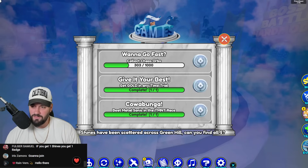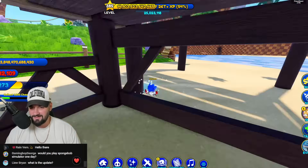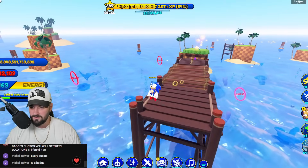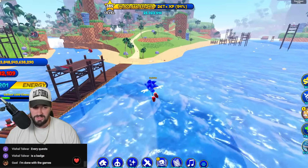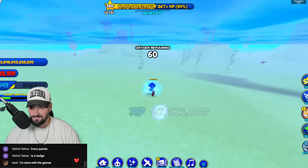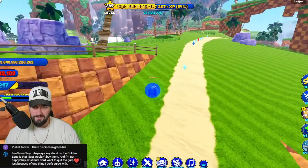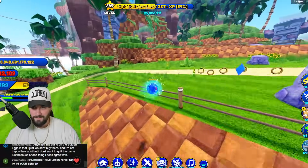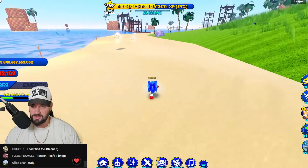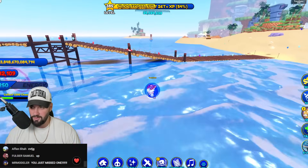Shines have been scattered across Green Hill - can you find all five? I see now - shines. They're scattered around, so we're going to find the location for all the shines. Someone said one is on the beach - every quest is a badge. Where's the one on the beach? I'm running around in circles. Someone said there's a total of eight. There's one on the first beach, one by the cafe, and one by a bridge.